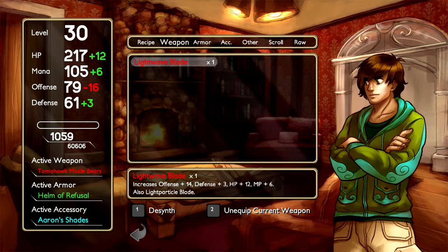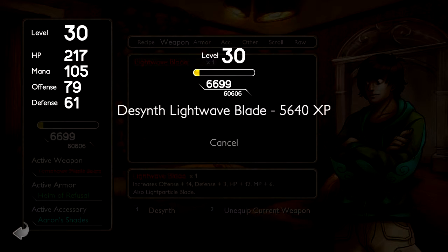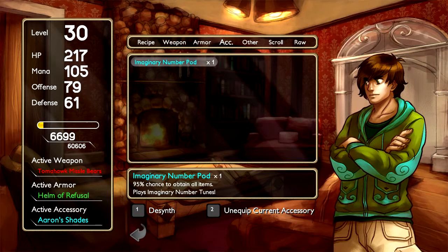We get massive offense at the cost of a little bit of health, mana, and defense. I'll take it. Why not? Imaginary number pod — 95% chance to obtain all items. Basically, if there's anything you haven't gotten, you can use this to get it. It gives us a fair whack, but we don't need it.